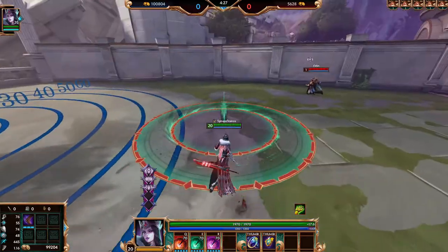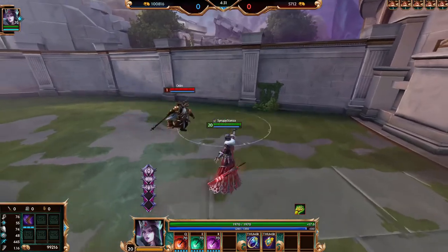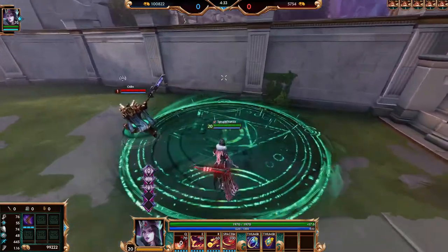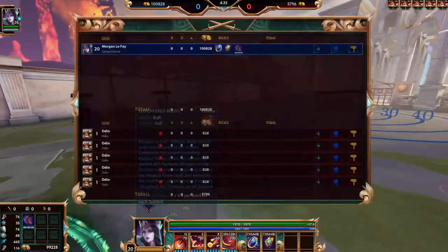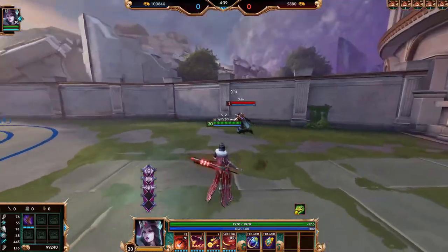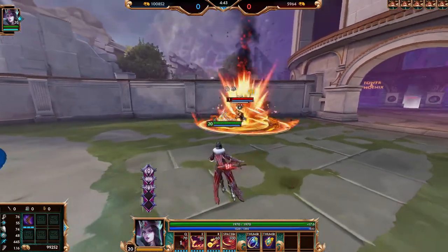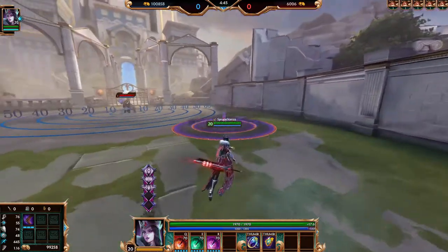It's also really good to use off of CC. Because if someone's stunned and you hit them in the centre with this, they're going to have to walk out of it or jump. But most of the time you want to use the fear, because obviously it's longer CC — this is a hard CC, it's better than a slow.